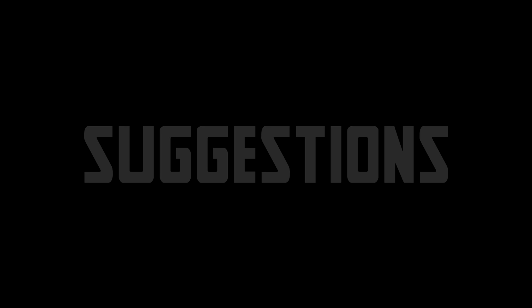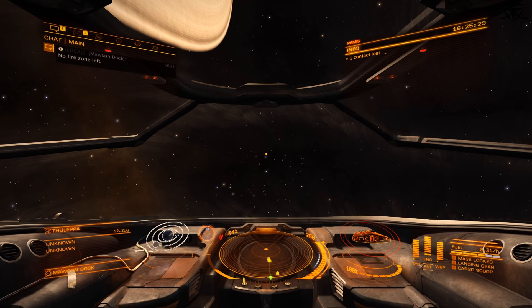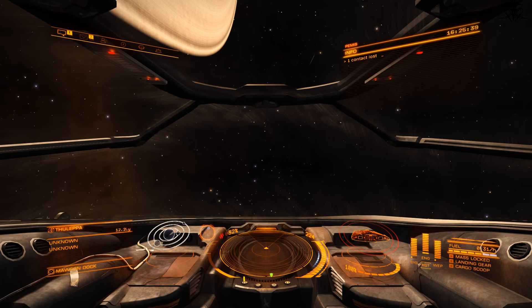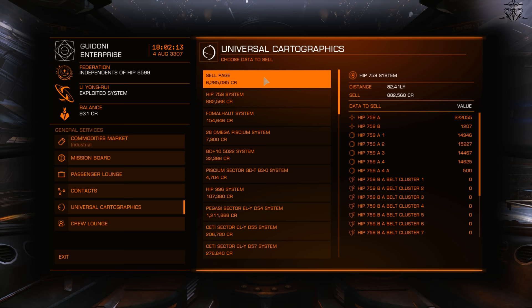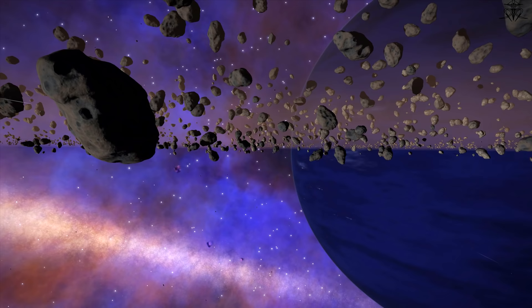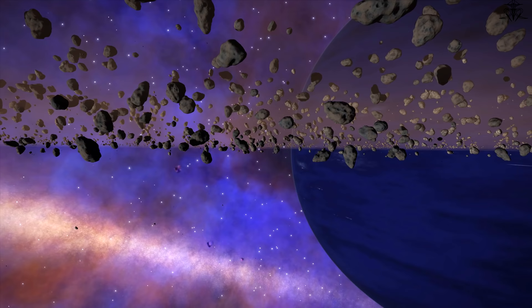After completing that first mission, you may be inclined to just go out there and do whatever. Whenever you're arriving in a new starport, I highly recommend you check out and cash in all the cash things from places like Universal Cartographics or combat bounties. At the start, every credit will be useful. It kinda sucks when you forget to cash in the big paycheck you've worked so hard on as you explode literally moments after leaving.